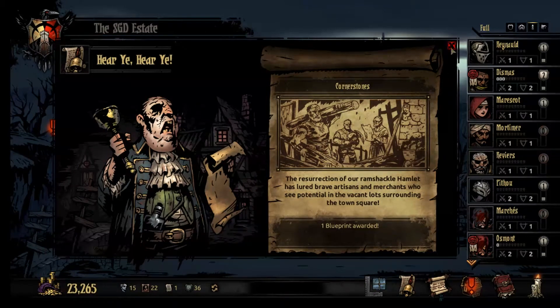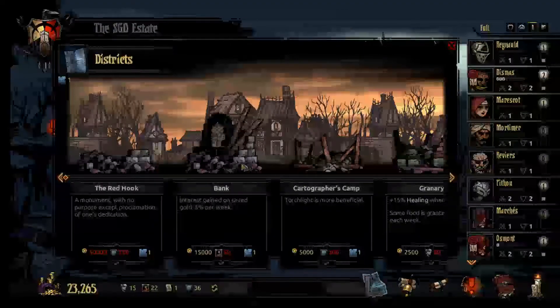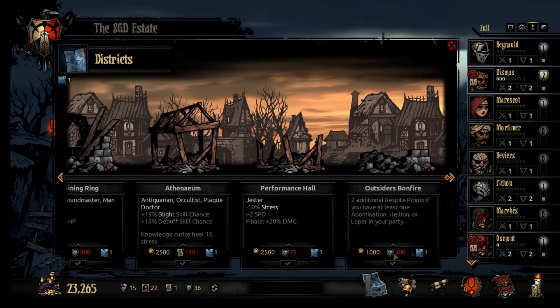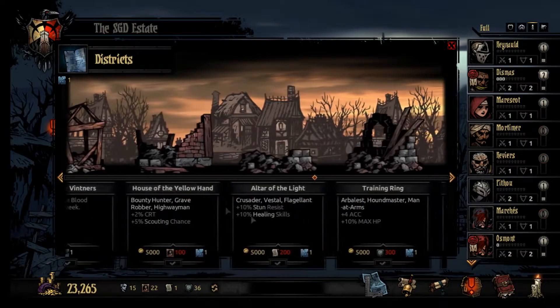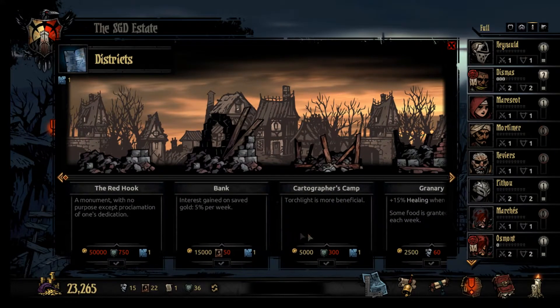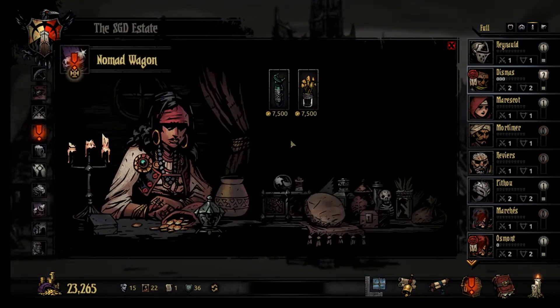Oh look, we got a blueprint - nice! For any of you guys that haven't played the Crimson Court expansion, you need a blueprint to build these buildings. I'll scroll through it a bit slower this time - if you want to see what these do just pause. They do different things: some buff characters, some give you items, etc. You need a blueprint and other materials and boom, you have it instantly when you click on it. But we don't have enough for any of that stuff yet. Now we have the Nomad Wagon unlocked.